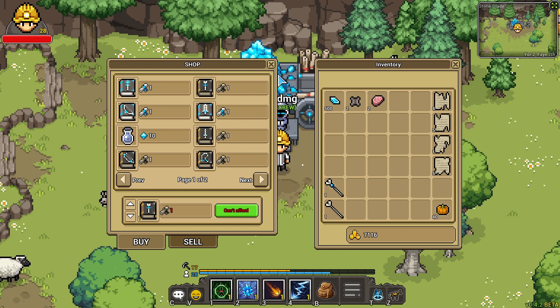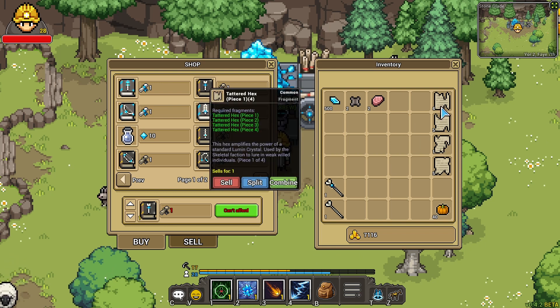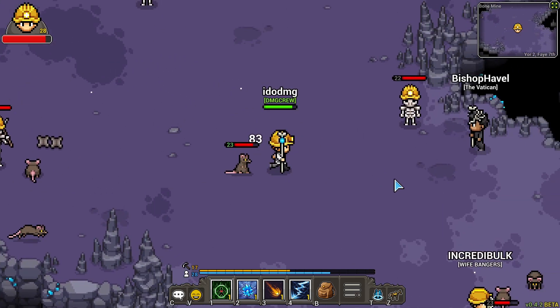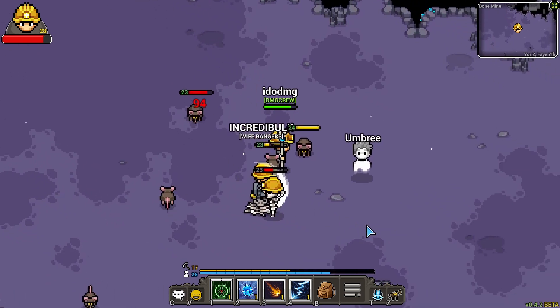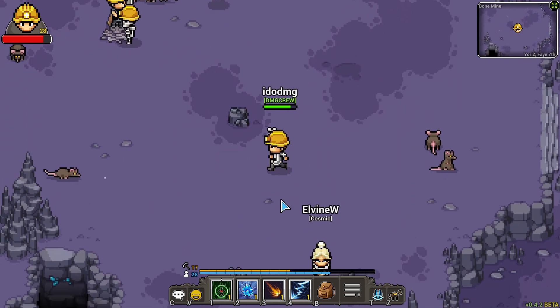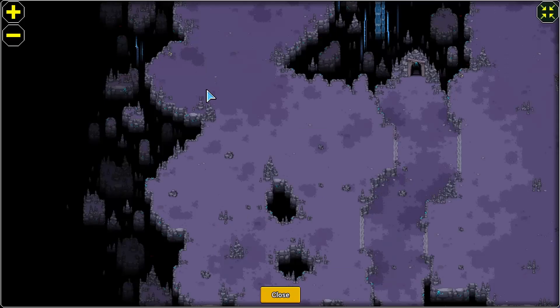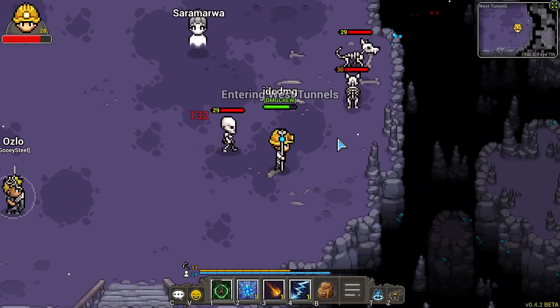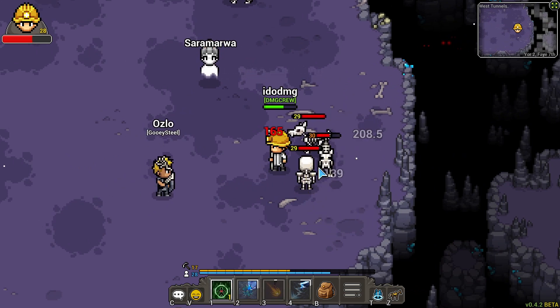The way that you obtain these scrolls to use on this vendor is by combining four tattered hex pages. Pages one and two of the tattered hex can drop from the skeletal worker one and two as well as the cave rat, and here's a very good area that you can farm for those. Pages three and four drop from the skeletal miners and skeletal dogs, so this is going to be your next area to farm for pages three and four.